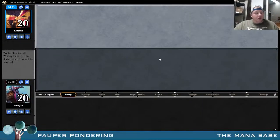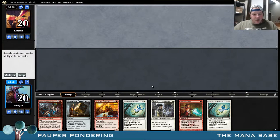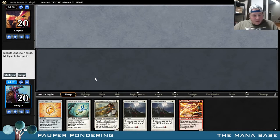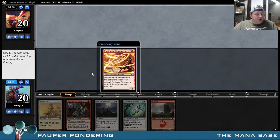Alright guys, we're here for round number one of this week's Pauper Ponderings. We're playing Artifact — Aether Artifact Amigos. We cannot keep this hand, cannot keep this hand, but we can keep this hand though. I'm going to keep that one on top, I think.